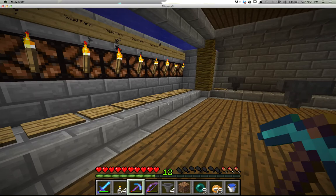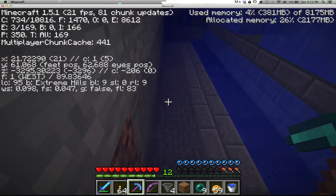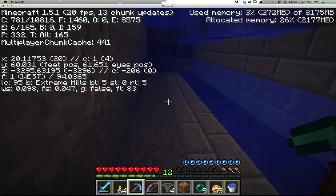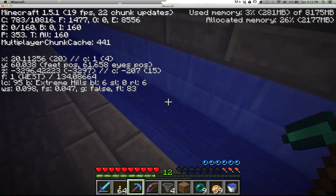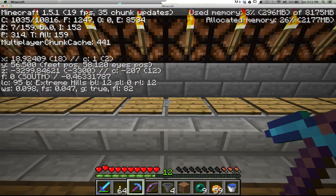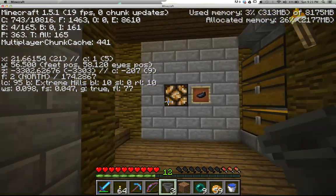The way this used to work is squids would spawn in here. By the way, the spawning level for squids is, I think, 46 to 62 — so 61 is a pretty good one. They'll spawn and then they're attracted to light apparently, and then they fall and hit that note block, which lets me know that there's a squid down here. It also sets off this light — when something lands on there, it lights that light and also this light up here.